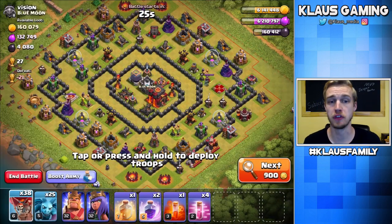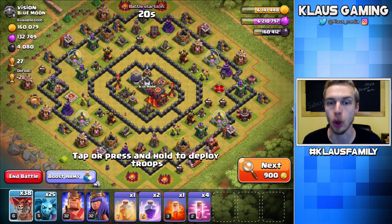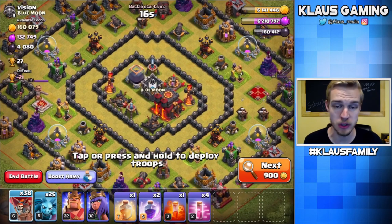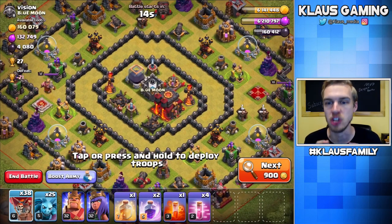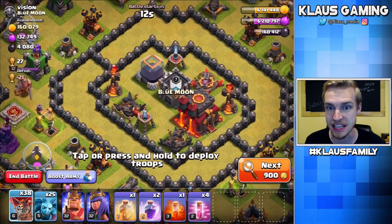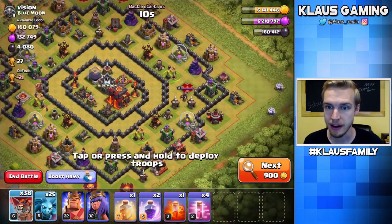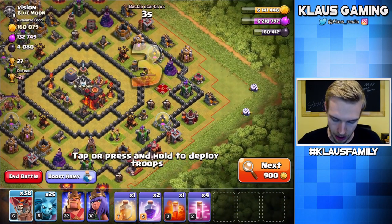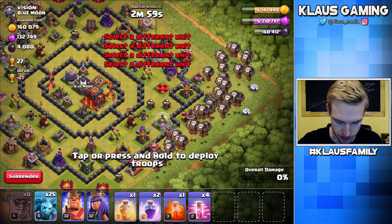I've been searching for a little while, but I did find this Town Hall 10 that is sitting on over 4,000 Dark Elixir. Let's go ahead and smack this base. The Dark Elixir is in drills, but they're not maxed. The number one priority is to get to that Dark Elixir storage in the core, and I think going against the enemy Queen would be a good idea to get her out of the way as well. Let's just go right here.